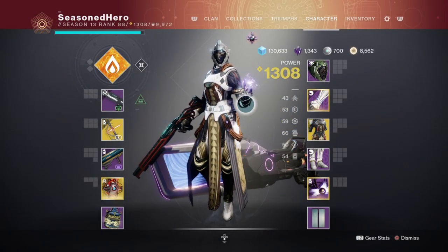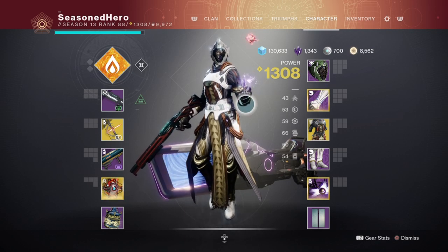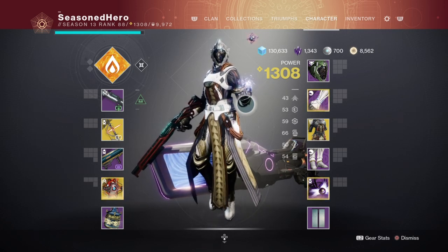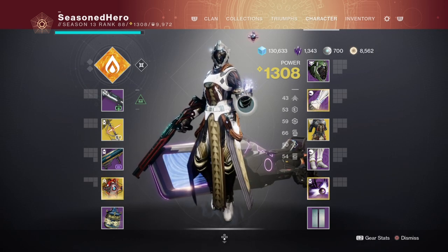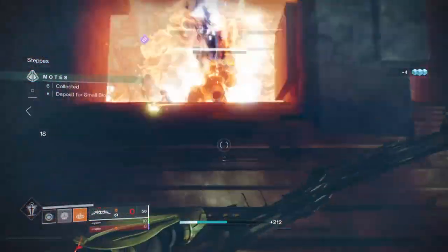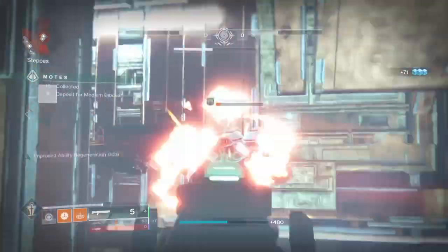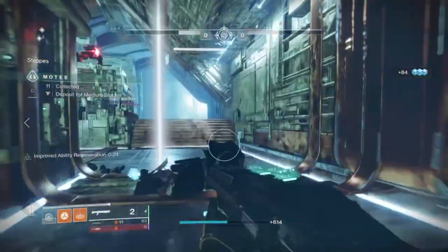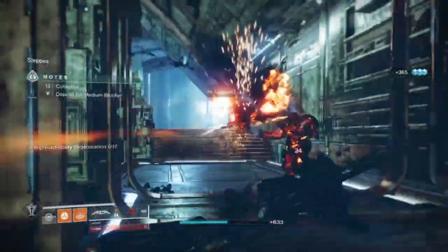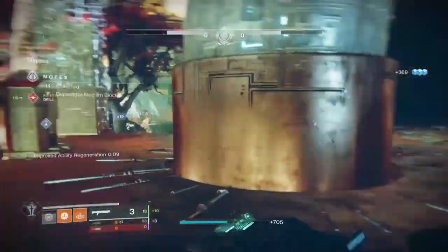Now for the stats — since we're covering our abilities via energy regen from mods and the subclass, it's in your best interest to balance this area so you don't over-invest nor fall below a preferable threshold. This will vary from player to player. Your Discipline should be roughly around 60 for a 45-second cooldown, and from there you won't need to invest further as everything else will filter in. With the Elemental Ordnance mod, you'll use your grenades to activate it and improve regen for 30 seconds, which also activates the Font of Wisdom mod for a +50 Intellect boost.